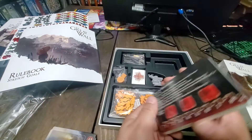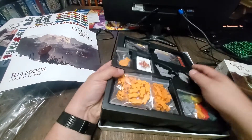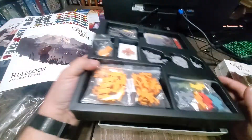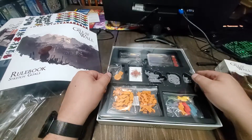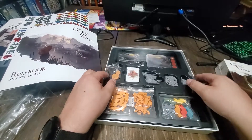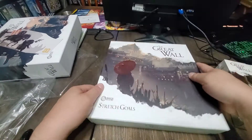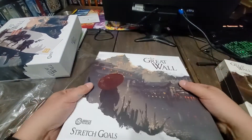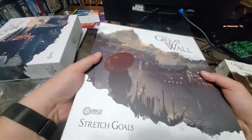There is a meeple version unboxing out there that is in English that I found. Nothing underneath it — again, the black box interior. I'll shut that and put it there.